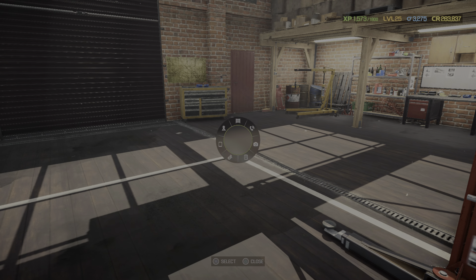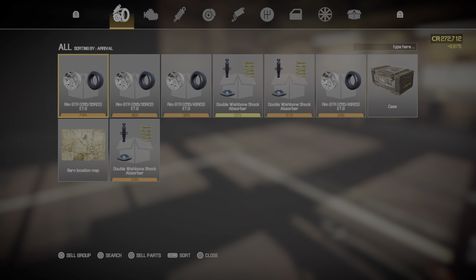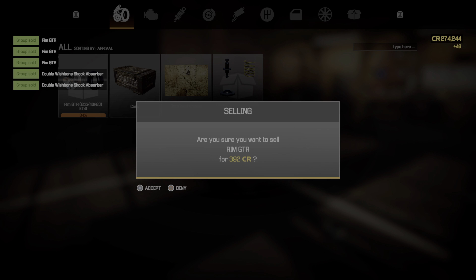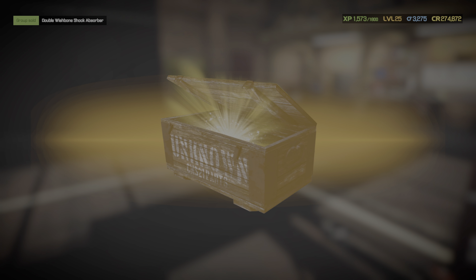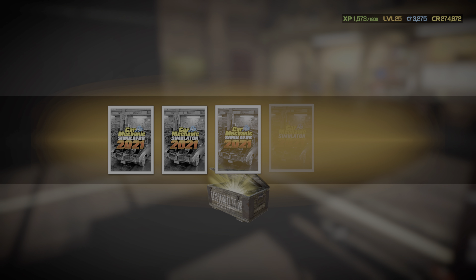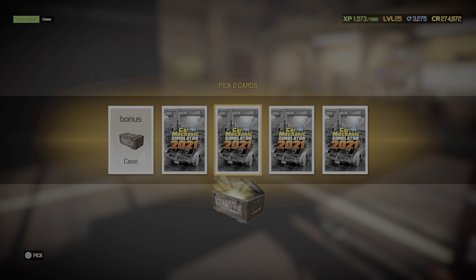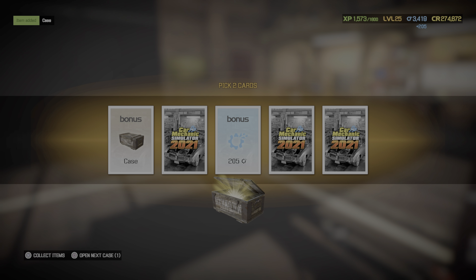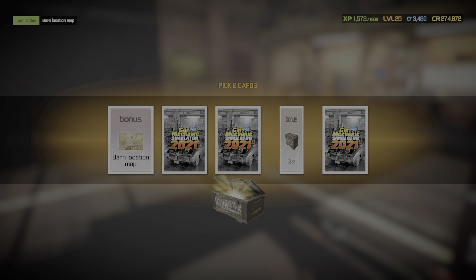Came close to leveling up. That is the rubbish machine — the shitmobile, as I like to call it. We've got a box, let's open it. It says $274,000 after we sold everything. Another box and scrap.